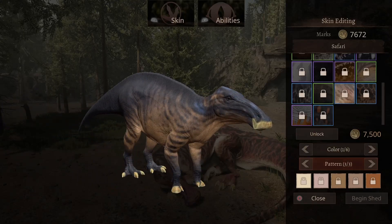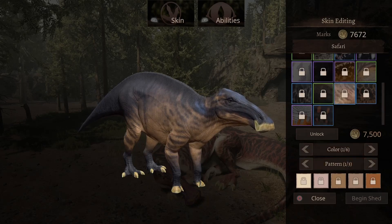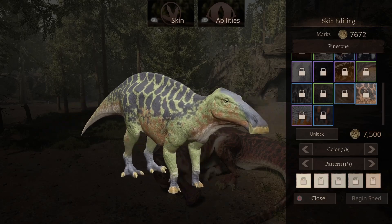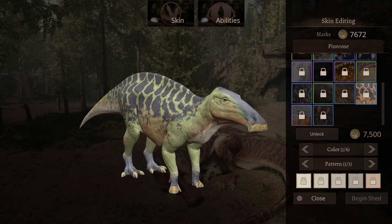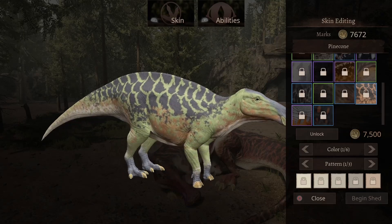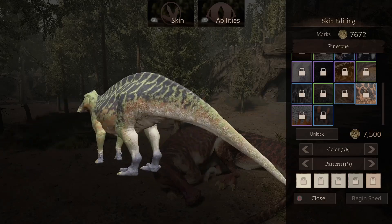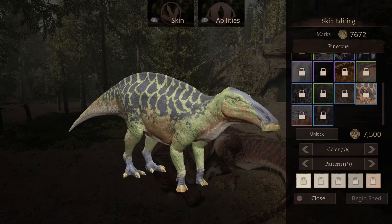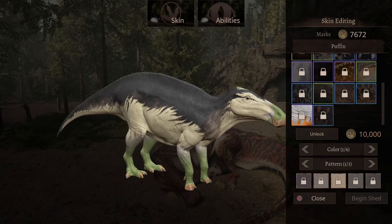The next one has a gray color on its forehead between its beak, and a light brown color with big black dots on its body on its back and sides as well. Looks pretty good. It will cost you 7,500 marks.